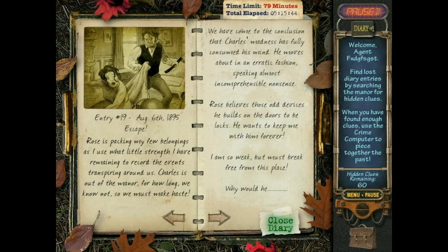Rose is packing my few belongings as I use what little strength I have remaining to record the events. Charles is out of the manor — for how long we know not, so we must make haste. We have come to the conclusion that Charles's madness has fully consumed his mind. He moves about in erratic fashion, speaking almost incomprehensible nonsense. Rose believes those odd devices he builds on the doors to be locks — he wants to keep you with him forever. I am so weak, but we must break free from this place. Good question.